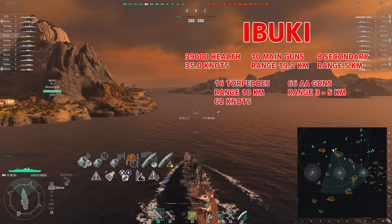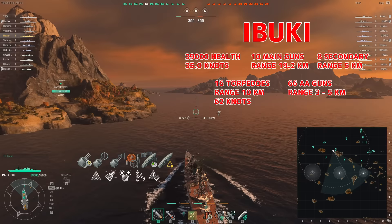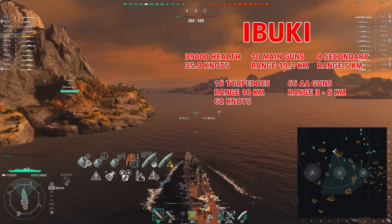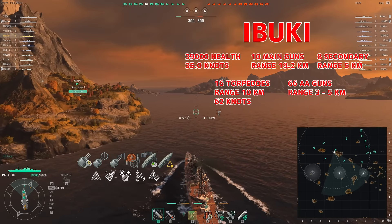Hey, this is Notsir and this is the tier 9 Japanese cruiser Ibuki. It has 10 main guns, 8 secondary guns, 66 AA guns, 16 torpedoes, a top speed of 35 knots, and total health of 39,000.